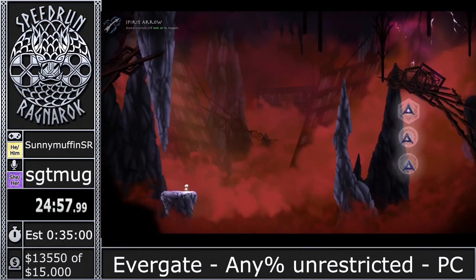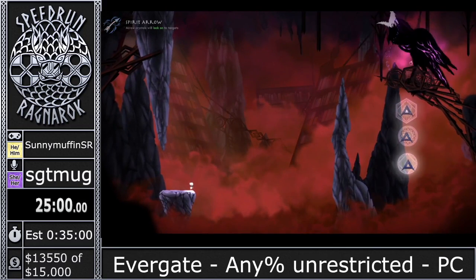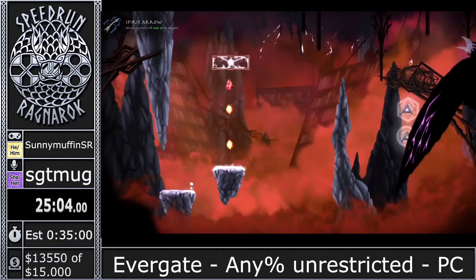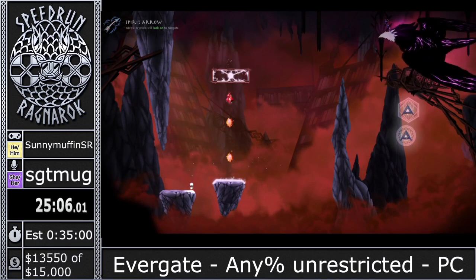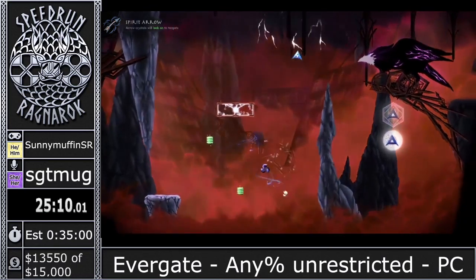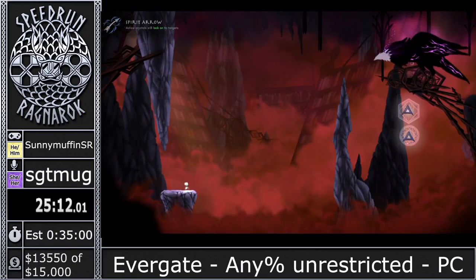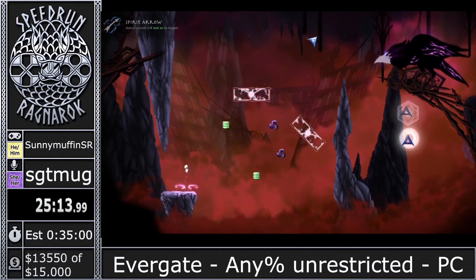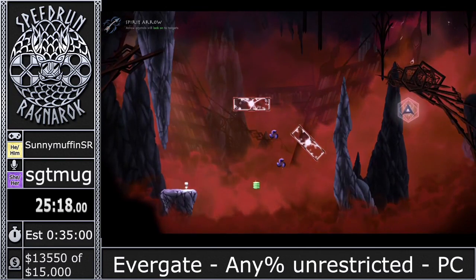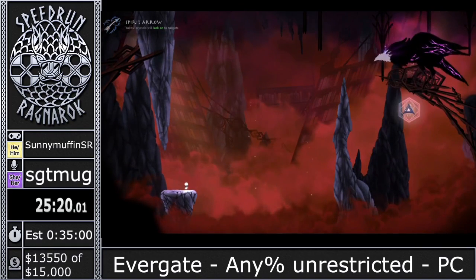So this is our crow fight — this is the boss fight. We cheese it — we cheese it really bad. You're supposed to use all these crystals to get to an angle where you can shoot the missile into his face. But we have an artifact that makes our arrow crystals lock on, so I can hit them at pretty much any angle and they shoot right into the crow's face. We hit them three times and we're done with the boss fight.